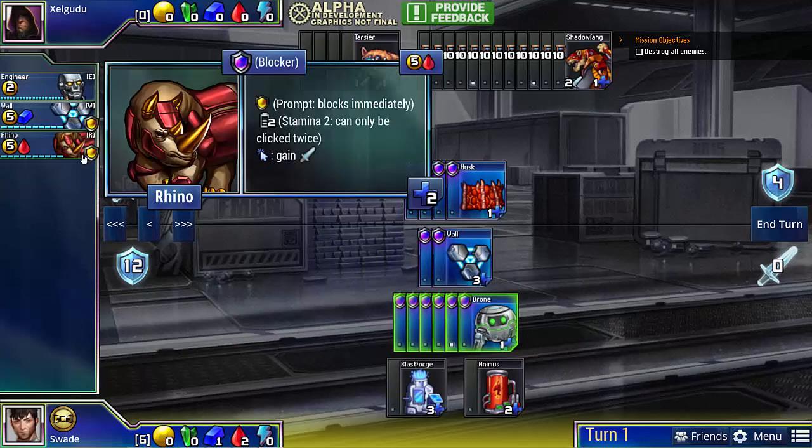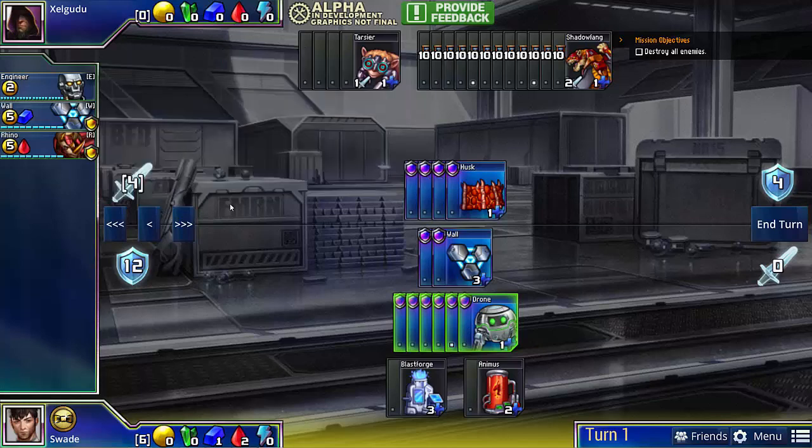So what this means is we have to attack with every rhino twice. We have to use up each rhino's stamina before we can block with it. If we lose a rhino that can still attack, we will lose this mission because we won't have enough damage to kill all our opponent's units. With that observation in mind, let's get started.